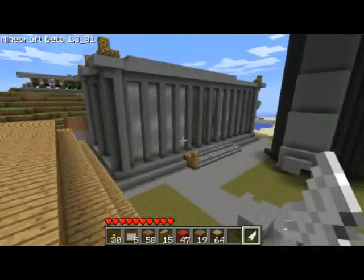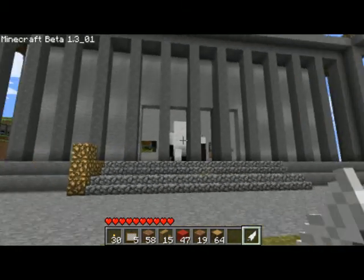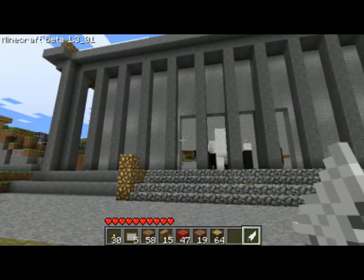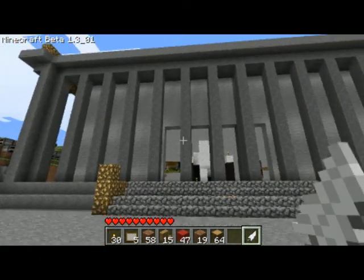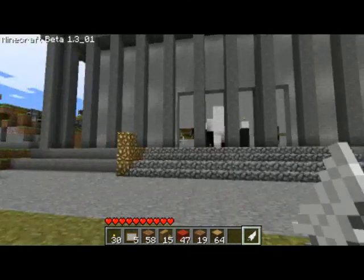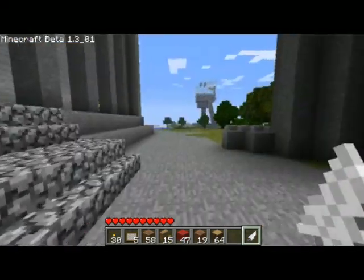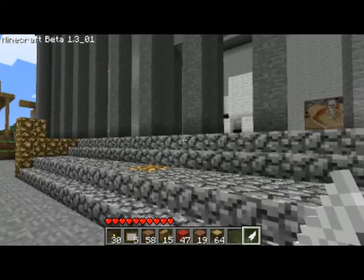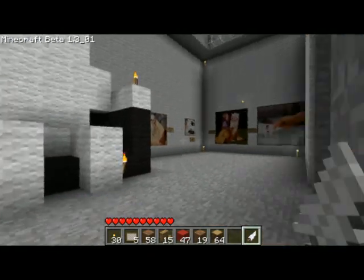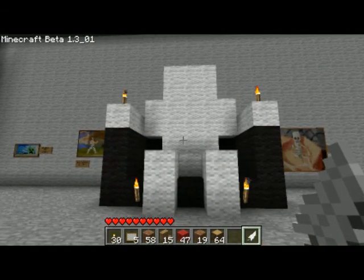So that's pretty much it for the library, and I have one last building to show you for this video. It's the Abraham Lincoln Memorial. Pretty epic, but I don't know why there's no glowstone on that side — maybe someone broke it. So this is the Lincoln Memorial with Lincoln standing there.